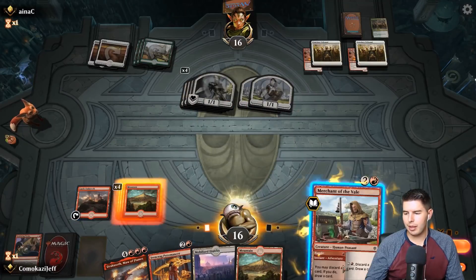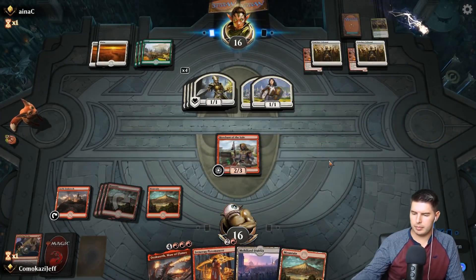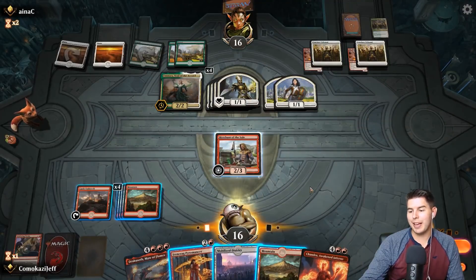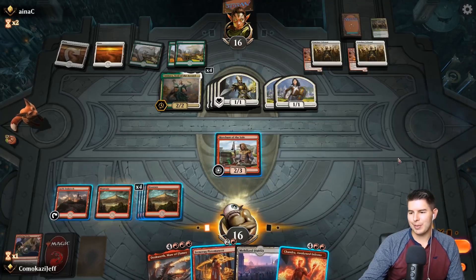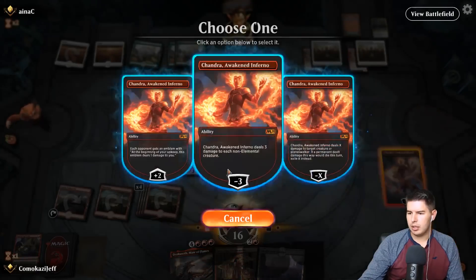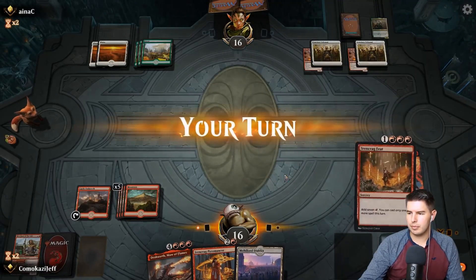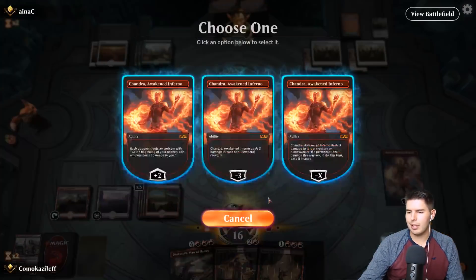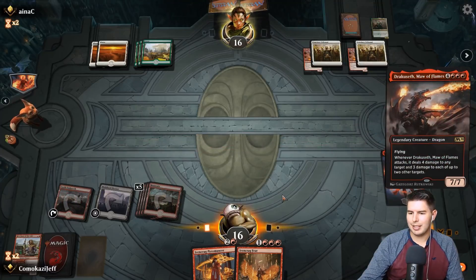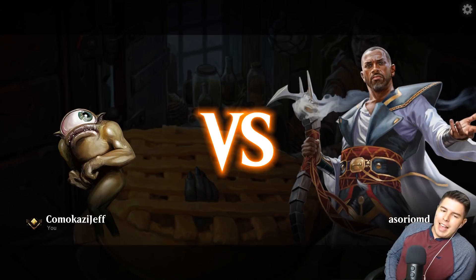Castle Embereth and Merchant of the Veil — pass the turn. Imara comes in. They don't swing — and we get the perfect removal spell! I'm going to lose the Merchant of the Veil and just wipe the board. I was going to swing in but they have too many lifelinkers — they would have gained four life by blocking. And it's also really good that we have a Dracuseth. Tick up — we don't even need Iron Crag Feet anymore. Opponent scoops — yes!